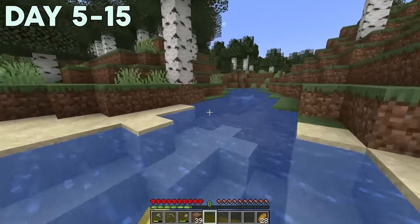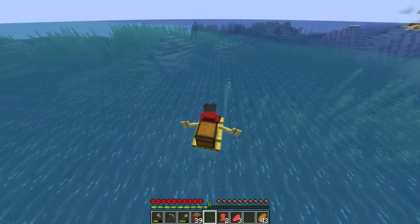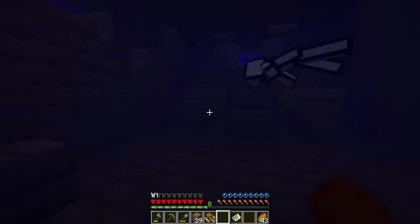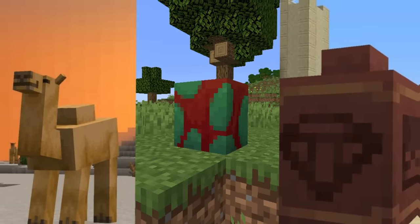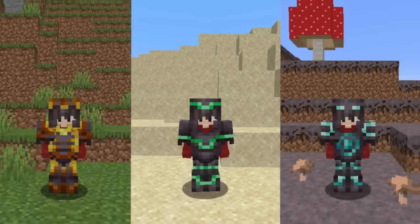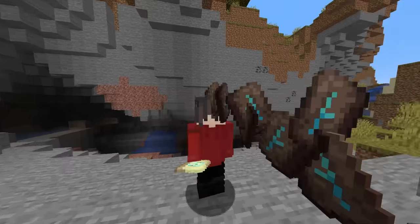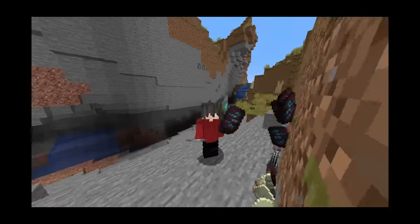Days 5 to 15. After following the river down to a big ocean, we found ourselves a shipwreck. This is where we uncovered the second thing the Minecraft 1.20 update has to offer — templates. In this version of Minecraft, if you have a template you can actually trim armor, adding a design and a different color to it, making over 1,600 different customizations. After we found that, we started looking around for another one.